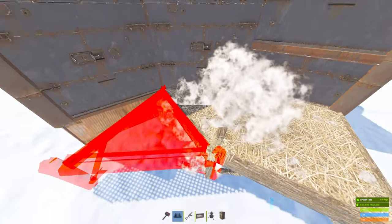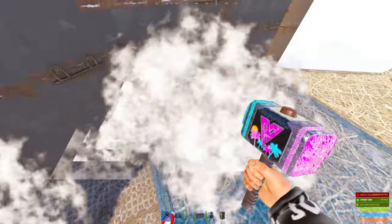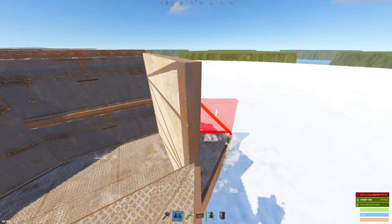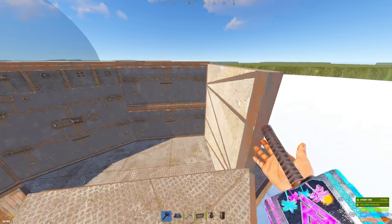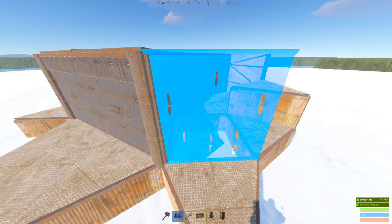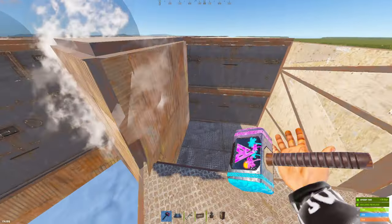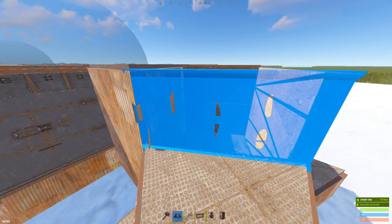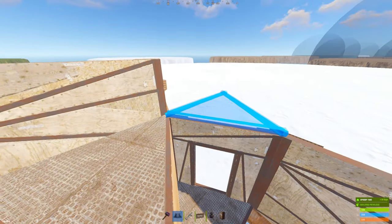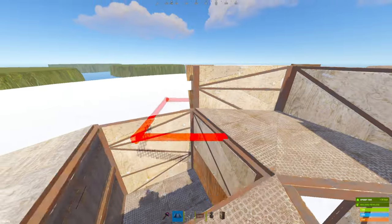Next, place in the following foundations like so. If you want an oil refinery in your base, make sure to leave this spot blank; if not, you can place a foundation. At this point, your base should look like this. Honeycomb the base like so, and also begin to add in the loot rooms. Begin to start boxing in your second floor, and also finish creating the loot rooms.